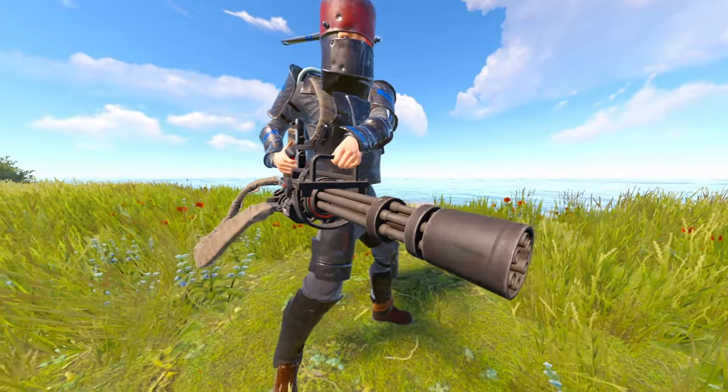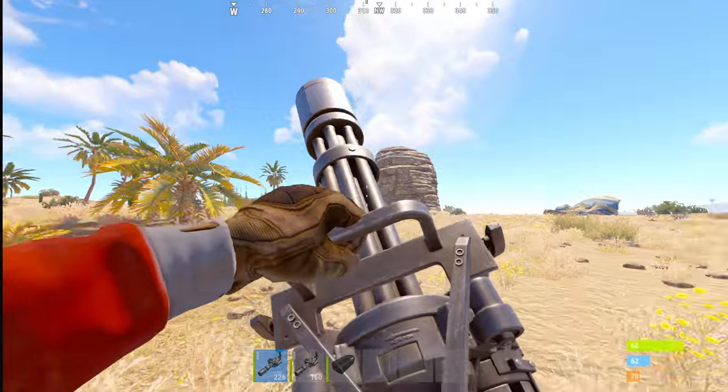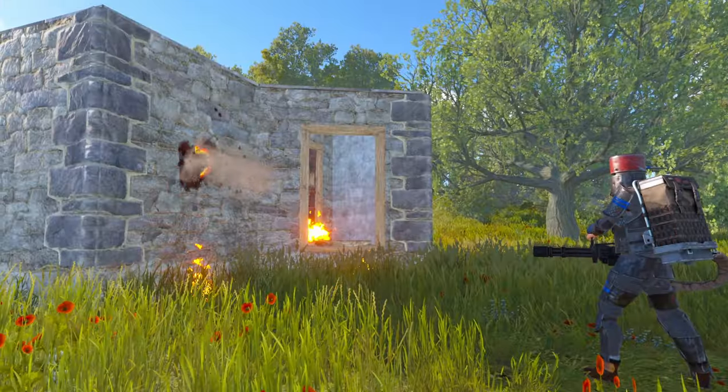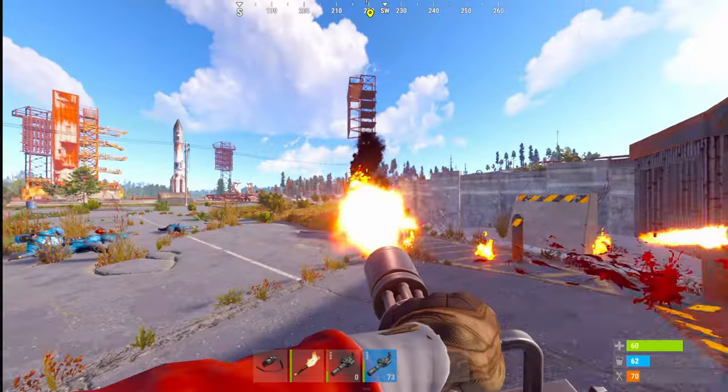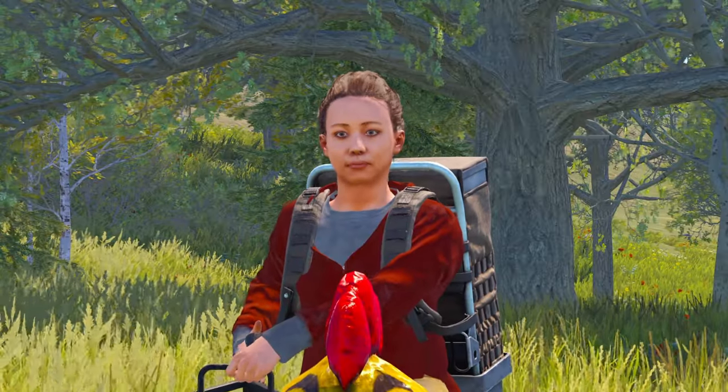If you guys haven't seen already, Rust just added the minigun to the Rust staging branch. And this thing is OP. You could literally raid bases in seconds with it. You're able to take out the attack helicopter with it, even Bradley, and you're even able to take out pigs with it. Let me just show you how OP this thing is.